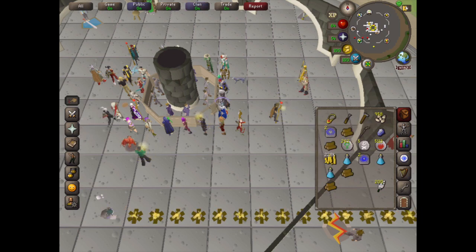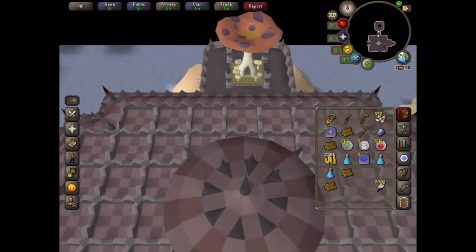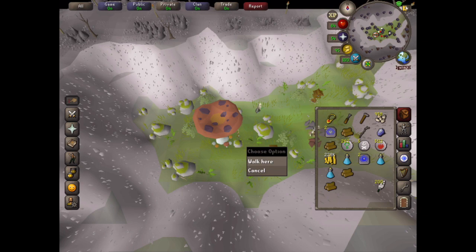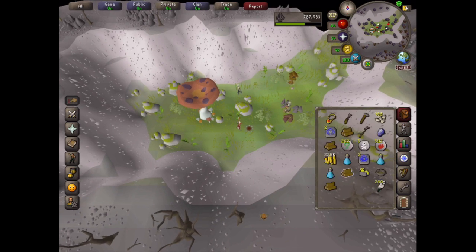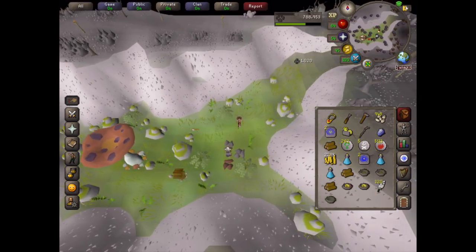Time for another birdhouse run. I'm really hoping to get to level 75 Hunter soon because then I can make magic birdhouses, and I'm hoping the rewards from magic birdhouses will be even better than the yew birdhouses. At the moment I'm level 70 Hunter — I just need 26,000 experience and I get 4,000 experience per birdhouse run, so it's not that far away.